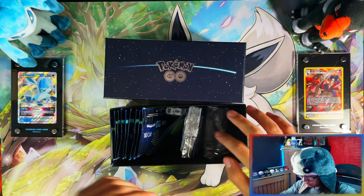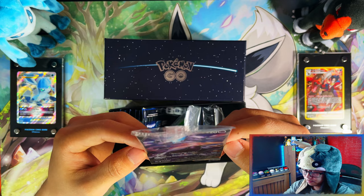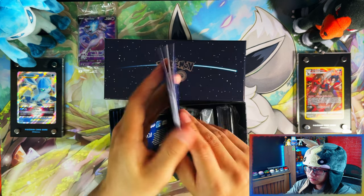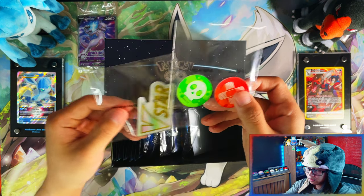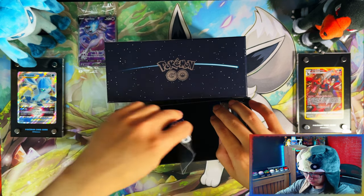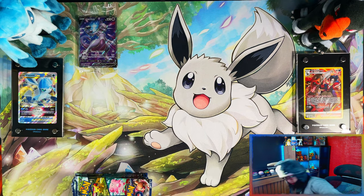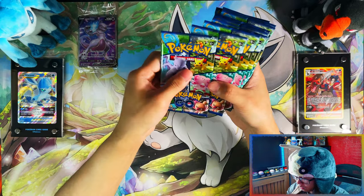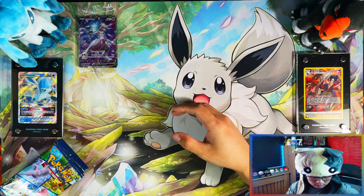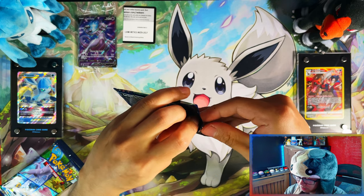Here's your call card, there's your Mewtwo sleeves, another YouTube promo card, a stack of energies, condition and V-Star markers, damage counters and dice. Should be 10 packs — 1, 2, 3, 4, 5, 6, 7, 8, 9, 10. Perfect. So in the Elite Trainer Box you get 10 packs. It's going to be double code cards in this video as well.